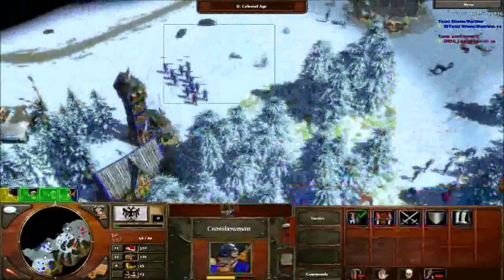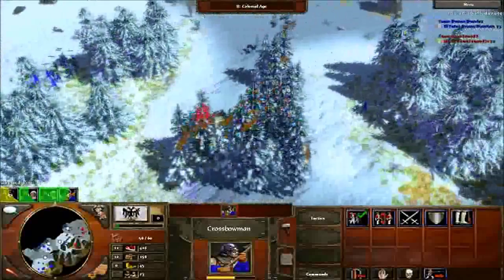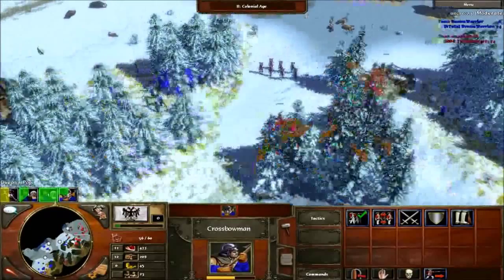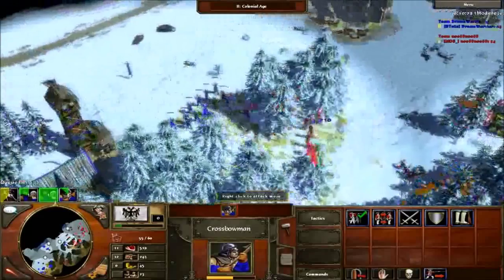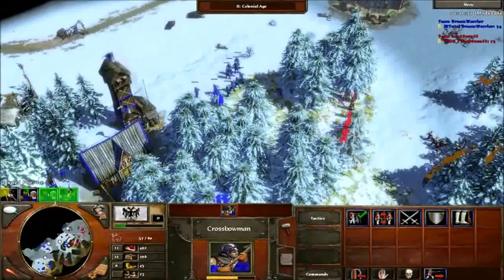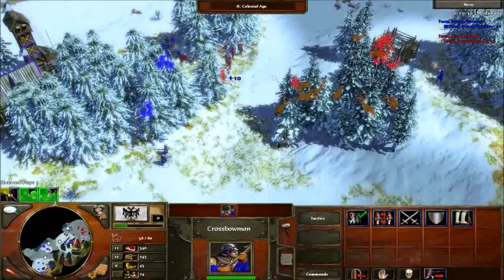Here I see villagers so I go and attack. I've pressured him enough so he can't go on those hunts — he's trying to find hunts elsewhere. I go for the villager, see his army, and hit-and-run him, killing as much as I can. I have the army advantage so I push. Make sure you set the waypoint to your outpost so the dops come from there.